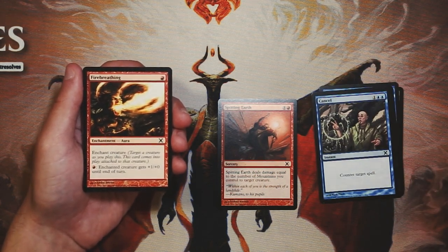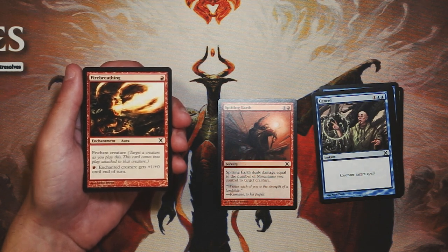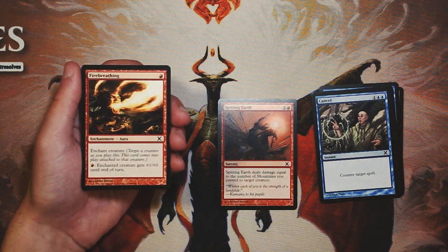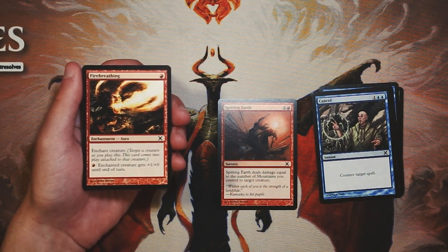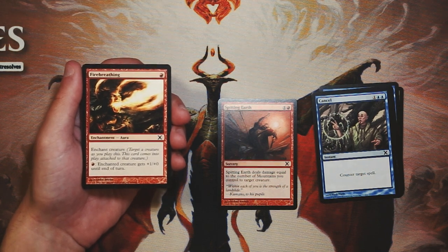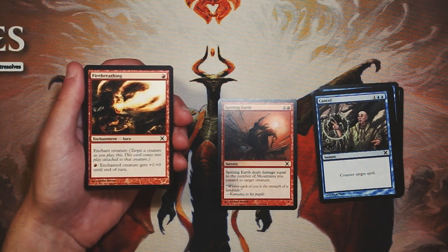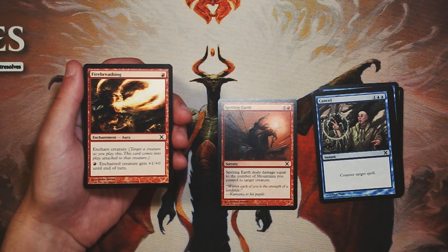Fire Breathing is an enchant creature for one red — you can pay a red to give it plus one, plus zero until end of turn, and you can use that ability multiple times per turn. I don't love enchant creatures because they open you up to two-for-ones, which is usually pretty bad. That said, it's pretty cheap, and in a mono-red strategy you can deal a lot of damage with it. Still don't think it's as good as Spitting Earth, but if I'm in that kind of deck, it's worth considering.